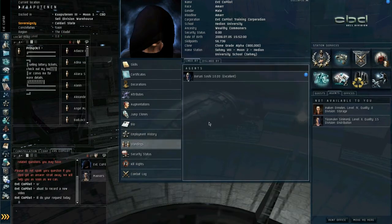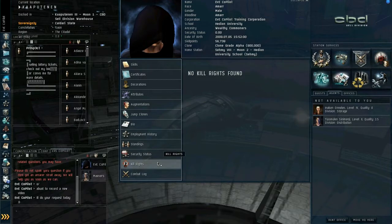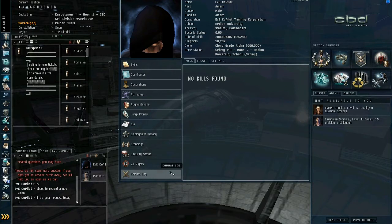Deployment history shows the corporations that you've been in since your character was born. Standings — if you refer to the mission tutorial I did before. Security status is who likes you and what space you can go into. The higher the security status the better it is, unless you're a pirate. Kill rights are people that you're able to kill — we'll go into that in a bit more detail. Combat shows the ships that you've killed, the ships that you've lost, and so on and so forth.